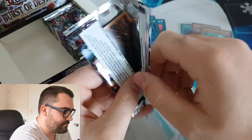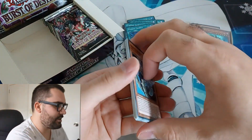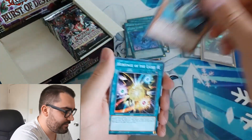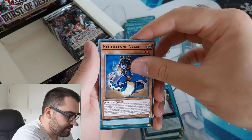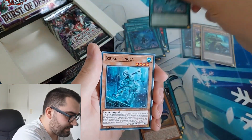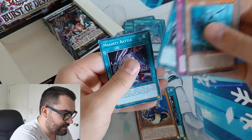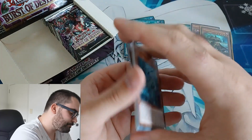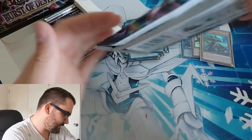Moving on — we'll take that. I think that's probably a lot better ultra than what we've had so far from this box. Still one to two secrets to go. I've been pretty lucky with two secrets in every box of Burst that I've opened so far, which has been nice. Kotal, Heritage of Light, Sonic Tracker, Nyami, and Ice Jade Cradle.